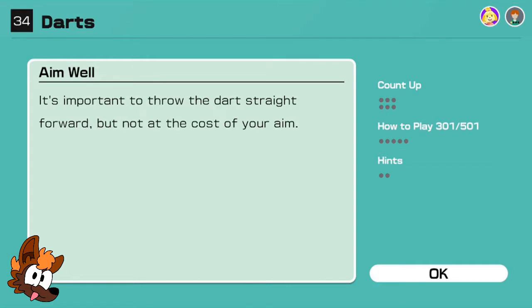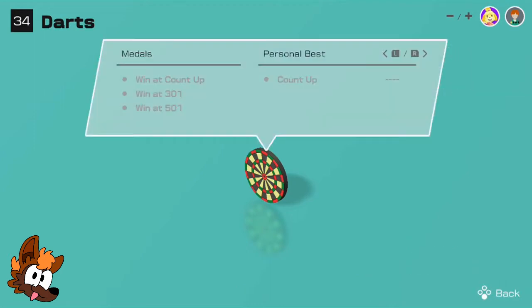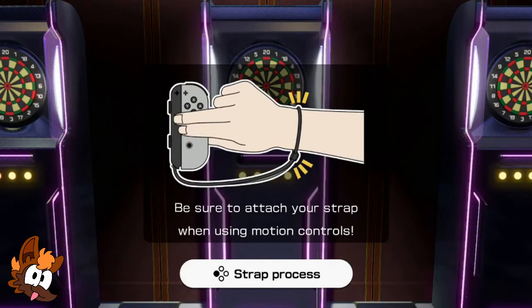Let's play a little bit of count up and see how we do. First, check the game info: win at count up, win at 301, win at 501. Sounds simple, right? It's not going to be that simple, because I heckin' suck at darts. This is one that will require a Joy-Con. I'm using my Joy-Con with the strap and I'm standing up, which is why I might be a little more energetic. Be sure to attach your strap.